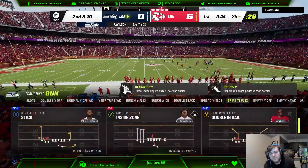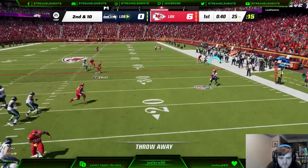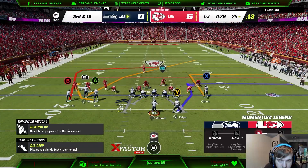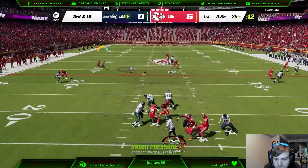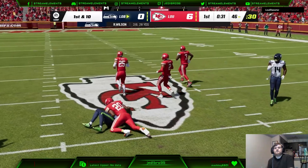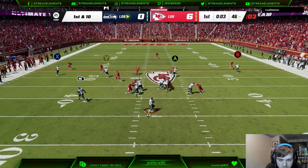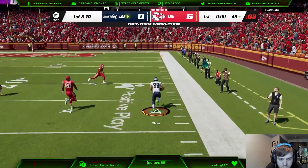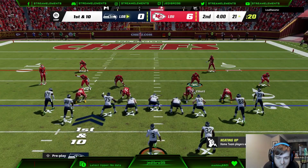First and ten, stick concept — he does whiff on it. We get the catch with Hester but he drops it. Second and ten, we throw this away, obviously not take a sack. Third and ten, Hester gets a nice speed dig route and gets the catch — new set of downs. Greg Olsen fries on the outside corner on the tight end corner route, and we take it down the field just outside of the red zone. After one, we're down six to nothing.